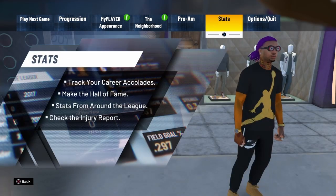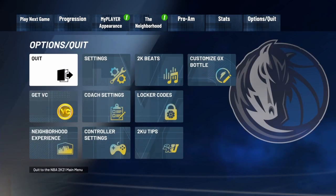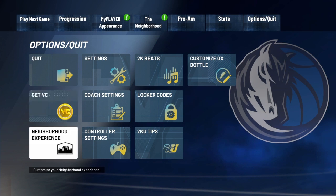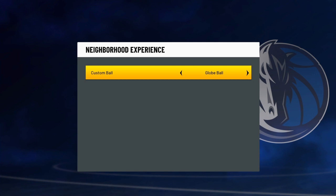It's not in the stats either. What you have to do is go to Options and Quit. Then go down to Neighborhood Experience. When you go to Neighborhood Experience, you will see your custom basketballs — the money ball, the globe ball.